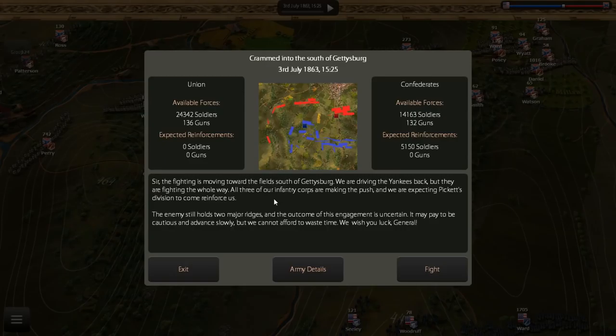We're playing through the whole Battle of Gettysburg, which is a dynamic campaign of various scenarios with carryover casualties and results. Over the last couple of battles, we've been trying to take Cemetery Hill.